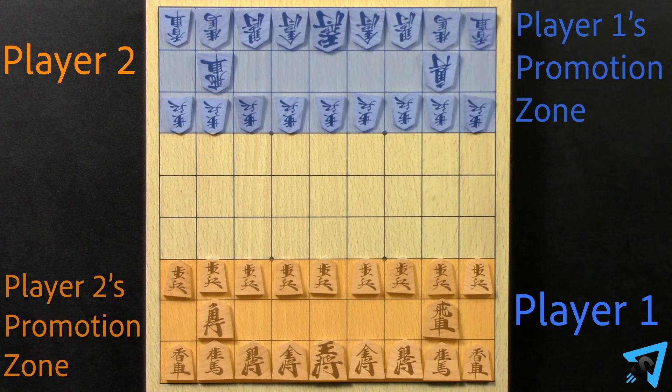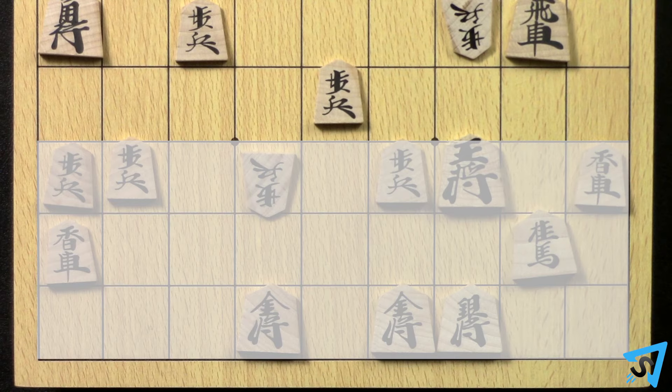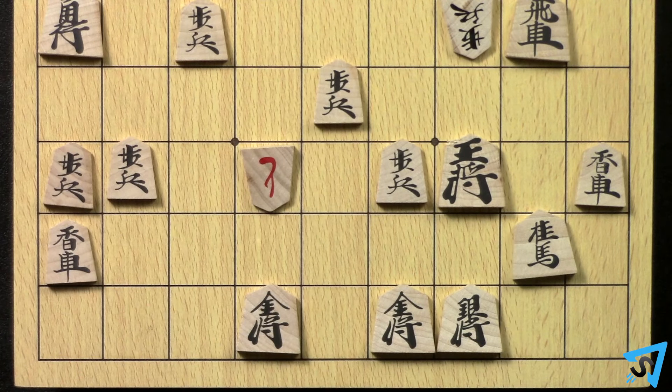Each player has a promotion zone on the farthest third of the board, the three rows that their opponent's pieces started on. If a piece moves into, out of, or within the promotion zone, the player may choose to promote the piece at the end of the turn. Promotion is indicated by turning the piece over after a move, showing its promoted value, typically the red side.